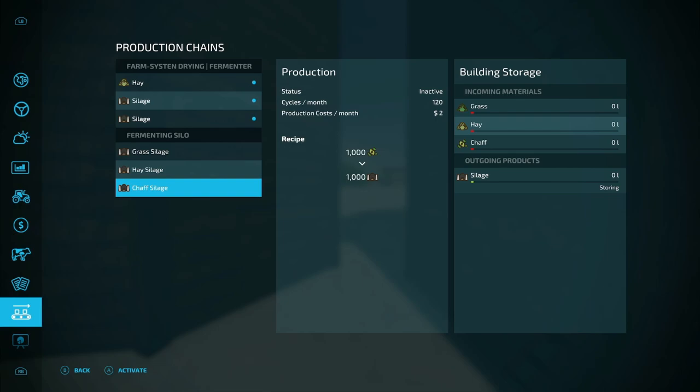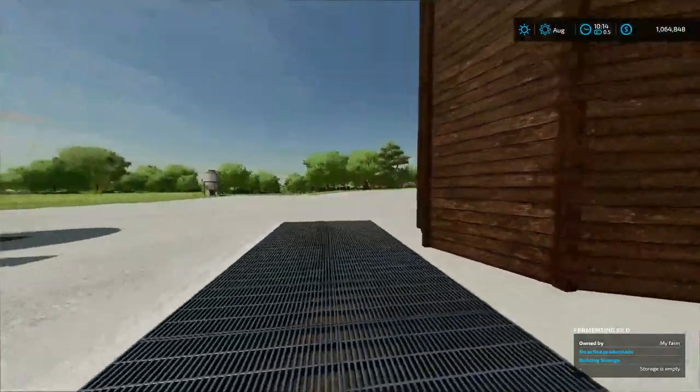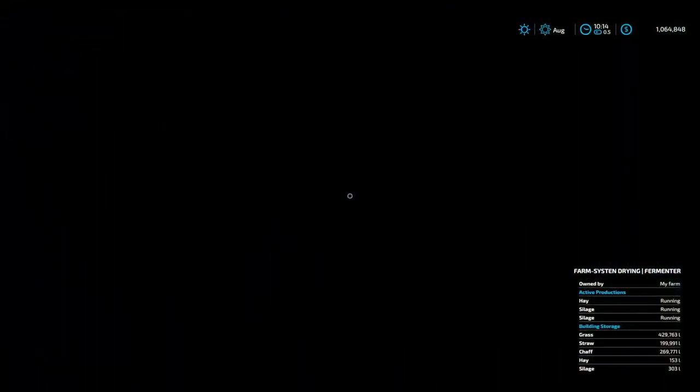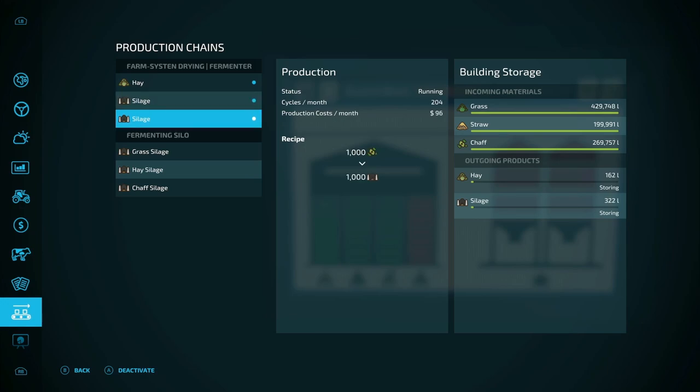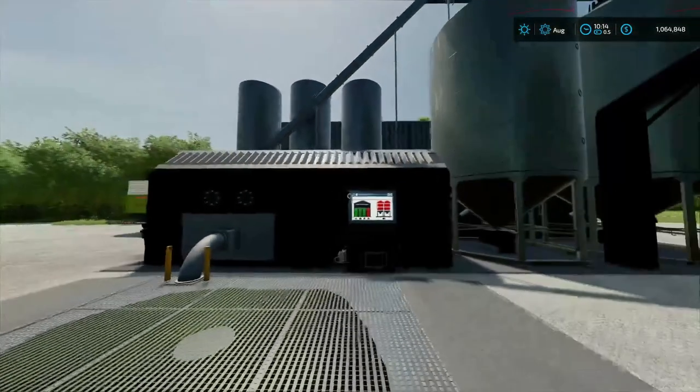The cheaper unit does 1,000 for 1,000 no matter what you put in — grass, hay, or chaff — all make 1,000 silage. You don't need straw or anything else. The monthly operating cost on the cheaper unit is just 2 dollars per month, whereas the drying fermenter costs 48 per month for making hay, 80 to 96 per month for grass into silage, and 96 per month for chaff into silage.